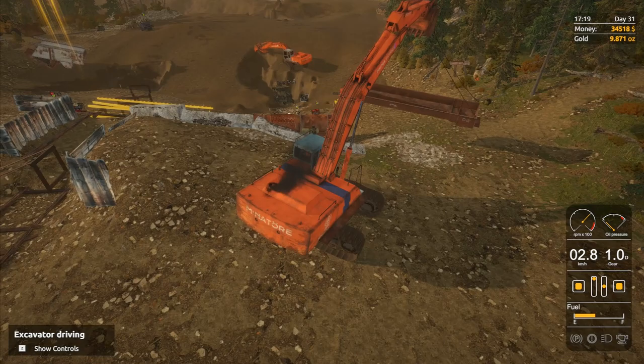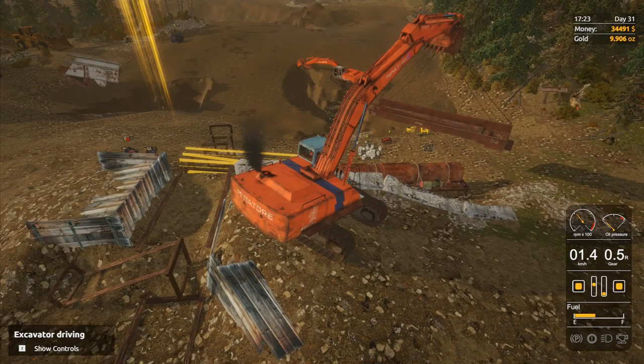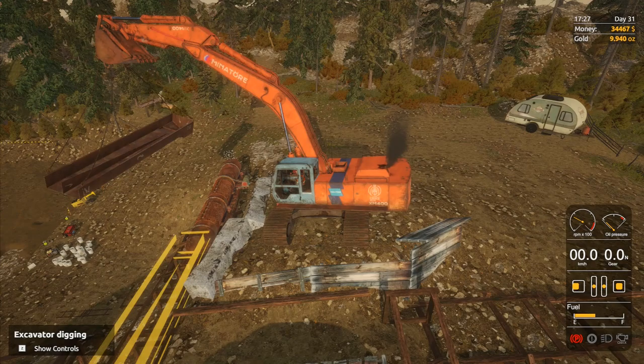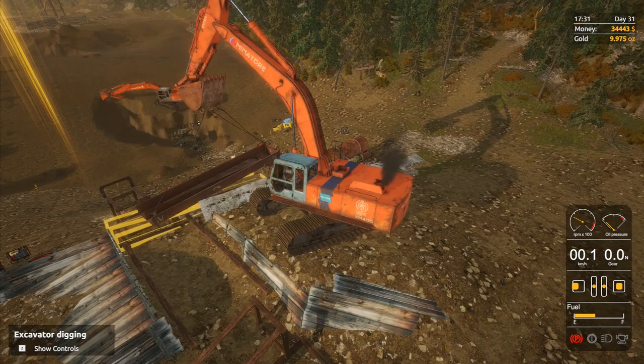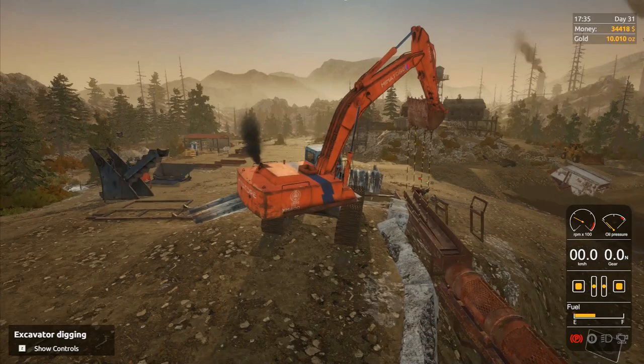We've got it most of the way over here - we just need to position ourselves up above the whole thing on this side and then swing it round and lower it into place. Let me go back out a little bit, get the excavator twisted round into the right position. Stop there, swing this one over - yes, that is the right way around, excellent! We actually did something right for once. We've got two in position.